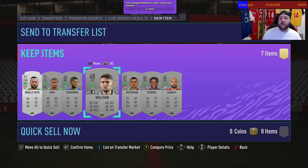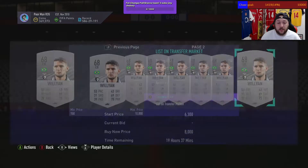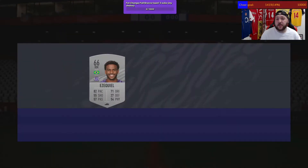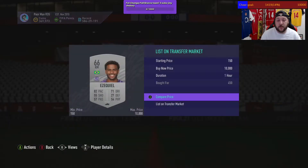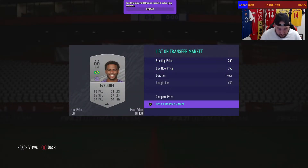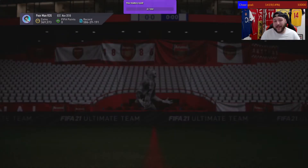A few more examples: we got this guy for 450, sells for 800; another one sells for 750. The prices vary which is perfect — you can get some massive cards that sell for a lot, and others sell for less but you can just rinse through them. Let me sell all these cards and then I'll get into how the filter works.